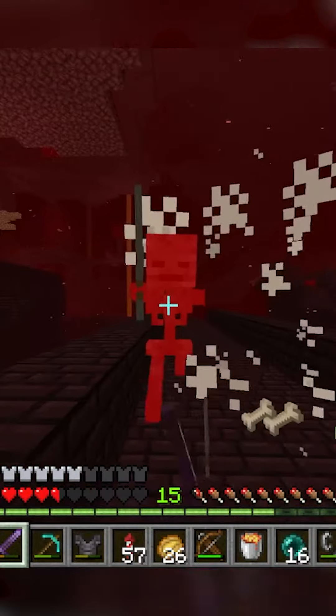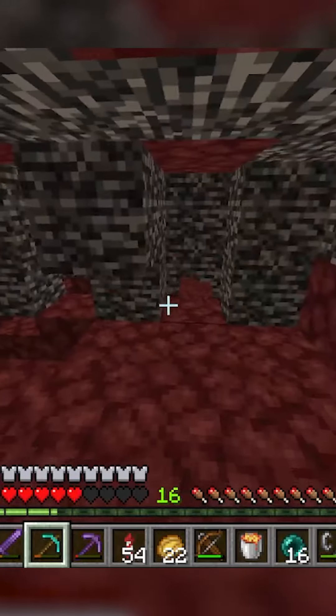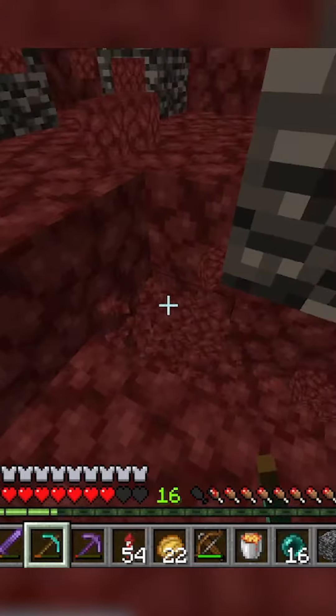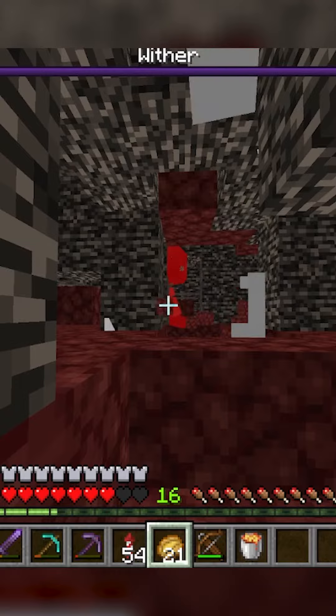And then we needed the wither skulls. So I went to a fortress and got the wither skulls, and then we went to the nether roof to summon the wither and unalive it. I couldn't find a decent place to summon it, so with the bedrock that I had from the It's Me Jane's glitch, I decided to make my own, still near the nether roof so it doesn't disturb anything.